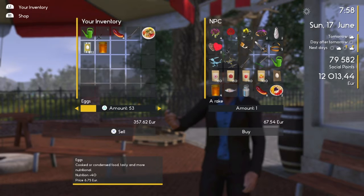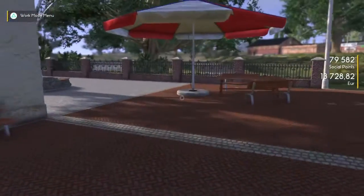We can get a little bit of this condensed milk here - that's pretty good, 700 euros. We've got a decent amount of eggs here, so that should be good. 1700 euros - that's good!